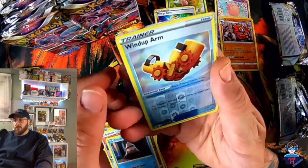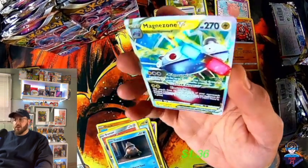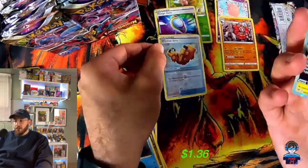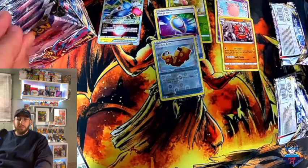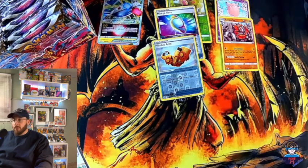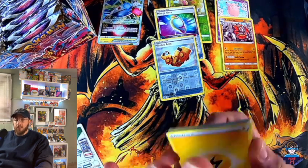Here we go — a Magnezone V Star! Nice first hit of the day. This card right now on TCG Player is going for about a dollar and change. But if a card is graded — perfect 10, PSA 10, Beckett 10 — all of that stuff matters, because that's what big-time collectors want. I don't know how many people will actually want a Magnezone V Star, but it is a nice card to have in the collection.